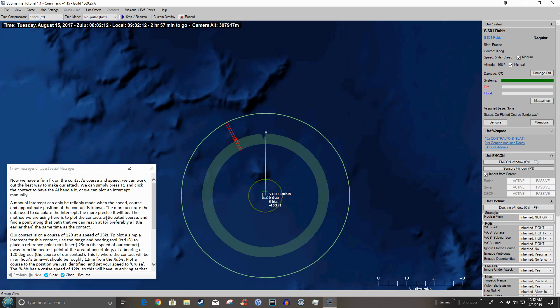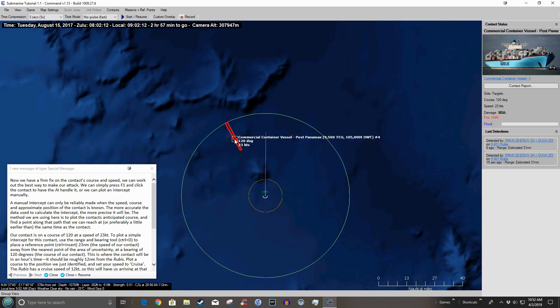Now we have a firm fix on the contact's course and speed, which we can tell by hovering over it. It's a commercial container vessel — Post-Panamax class — showing course 120 degrees at 23 knots. That is one fast freighter — that guy is moving.